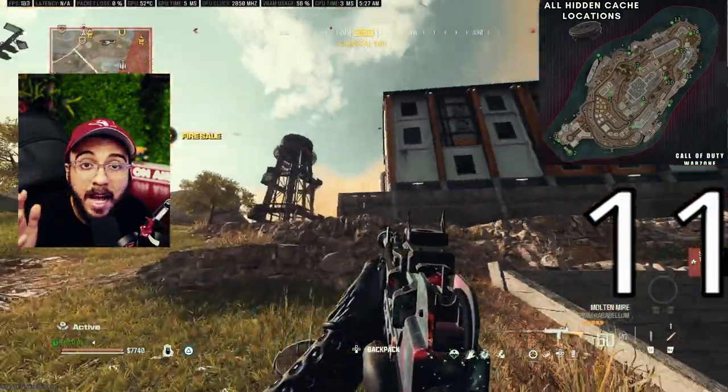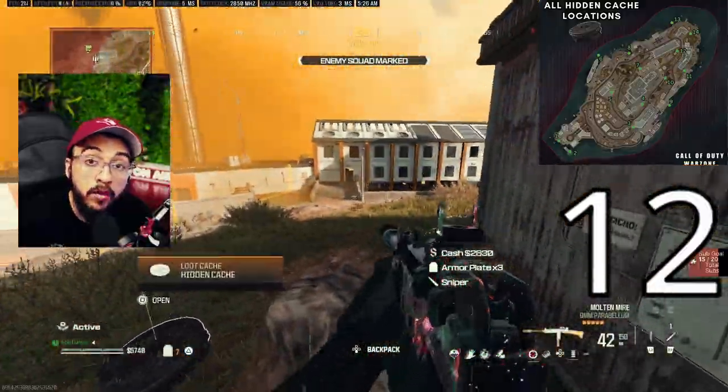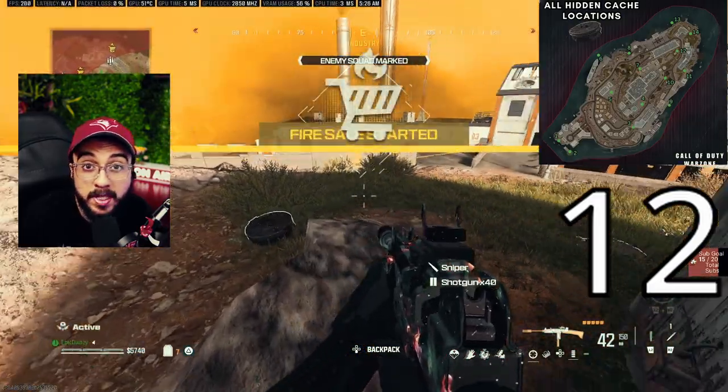Number eleven is outside in front of the Chemical building. Number twelve is right next to the helicopter, right beside the building.